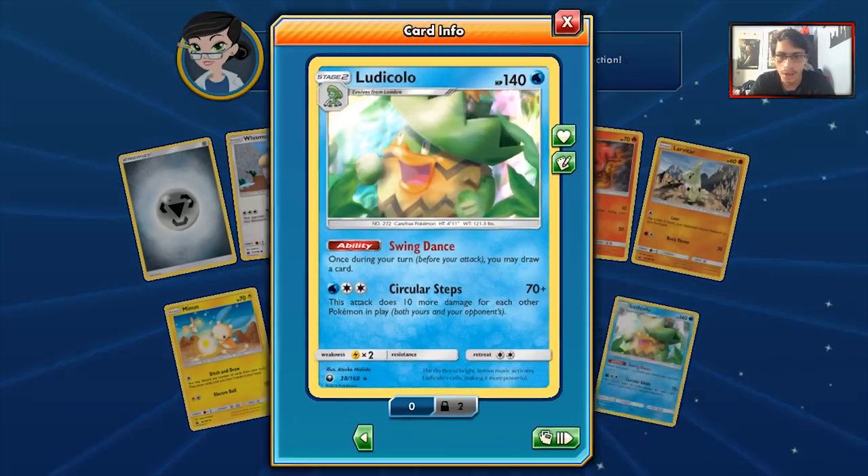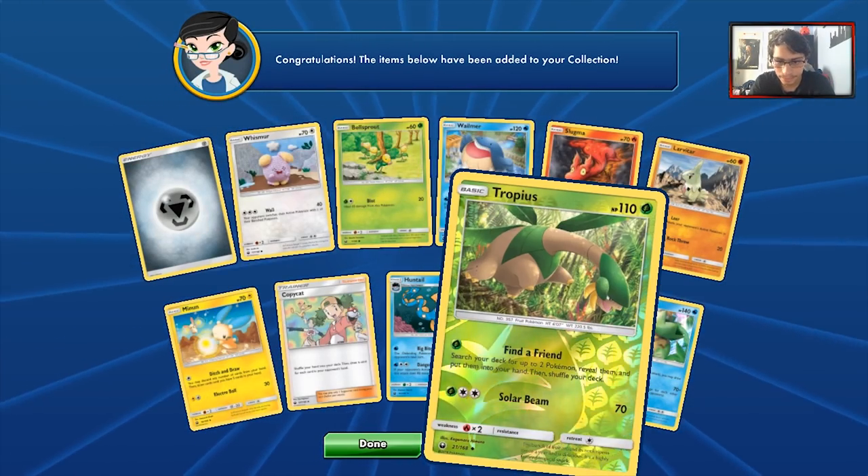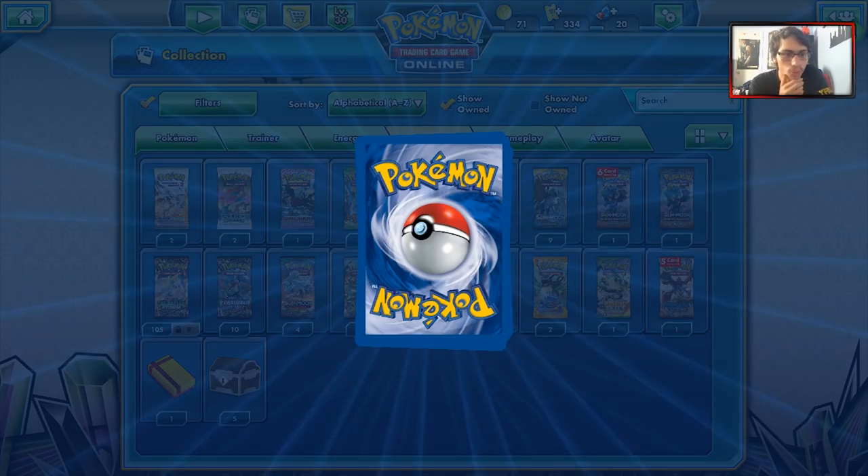We got Tropius and another Ludicolo — I will take that. Find a Friend is basically a worse version of Beacon because it needs energy, but it's on a Pokemon with more HP.